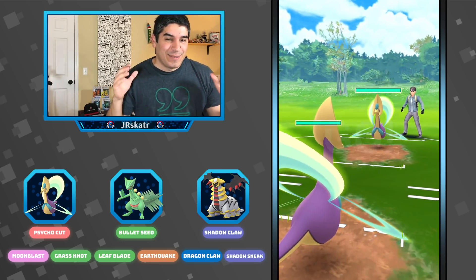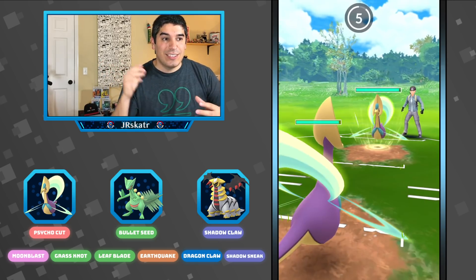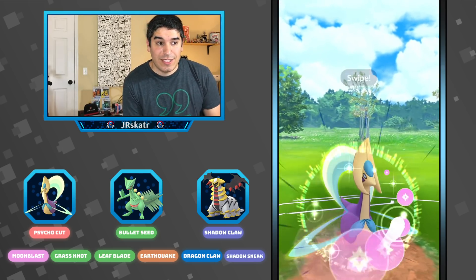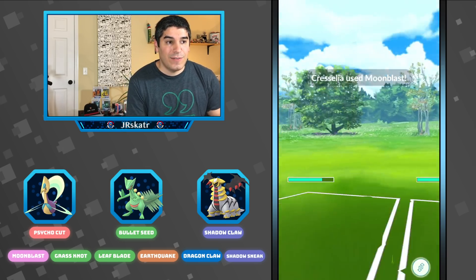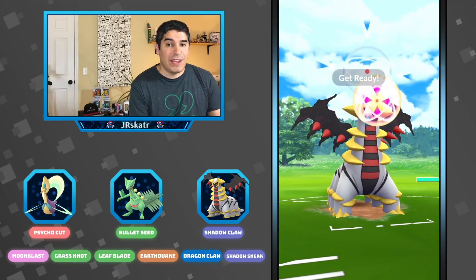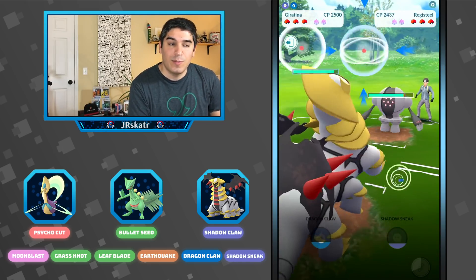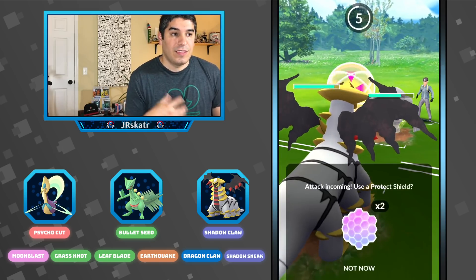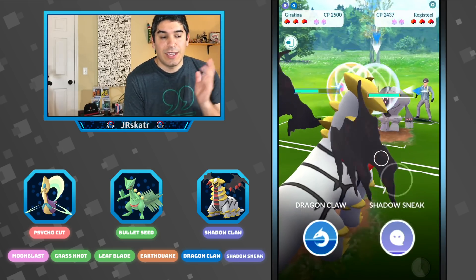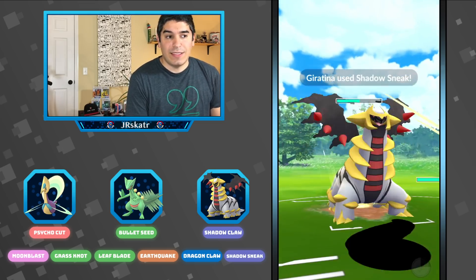Anyways, last match. So we're two and two. Cresselia versus Cresselia — pretty textbook strategy: Moonblast, Moonblast, three Grass Knots. As long as I don't lose Psycho Cuts to the lag, we should be fine. I definitely lost a lot of Psycho Cuts in one of these battles — just the Psycho Cuts going way too slow, losing like one every other turn. But they switched, so we switched. This is a fine matchup if you're head to head with matching health, because we're going to get a bunch of Shadow Sneaks off and they do a little chip damage — I don't really mind this matchup.